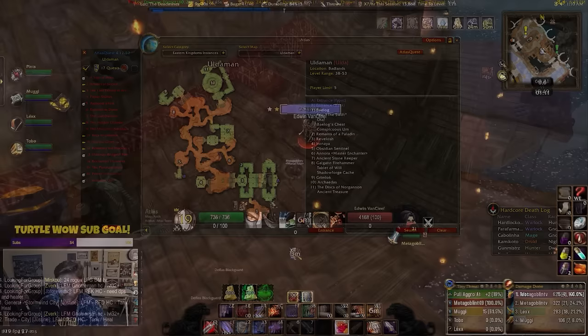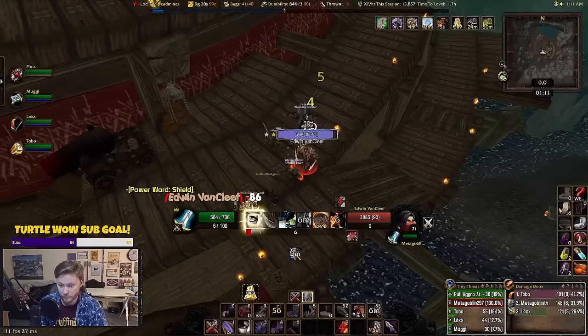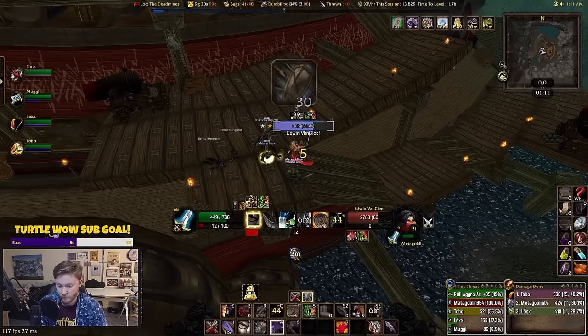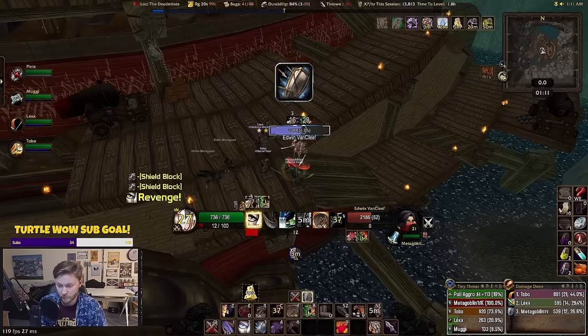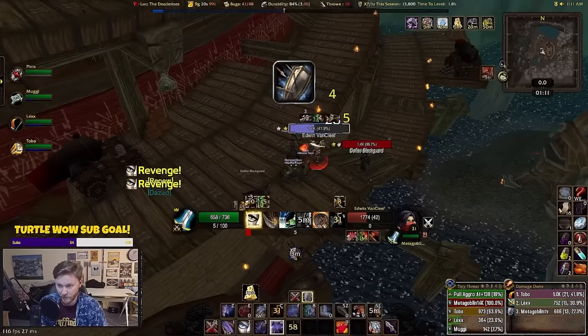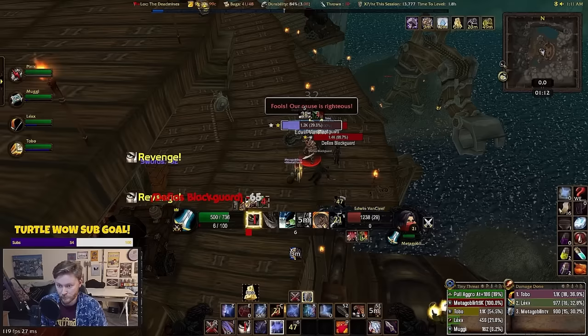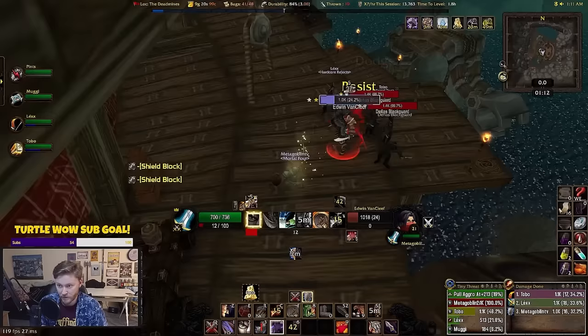Now this next add-on is admittedly a little irritating to set up, but once configured it's very useful. It's called Mik Scrolling Battle Text, or MSBT. My recommendation is to filter it so it's not showing every single bit of information like damage received or dealt. The reason I have this add-on for the Hardcore Challenge is I want to know when my character misses or gets parried, and I use it to track when I receive a critical hit or when my pet receives a critical hit — because in those situations I need to start thinking: do I need to reset combat here or use a health potion?